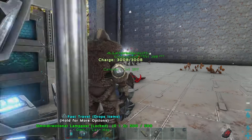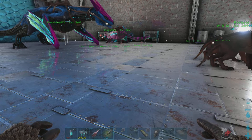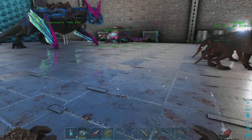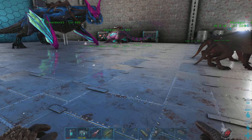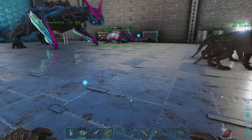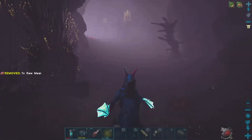Hey, what's up guys. I was just thinking - in the aberration cave where I was taming stuff last episode, the Megapithecus tribute is in there. Since that seems to be the only one I've found so far in my travels, I figured that's what I should work towards next - getting the stuff to run that Megapithecus boss fight. So I'm gonna hop on the mana and go over to that cave to see what I need to gather.